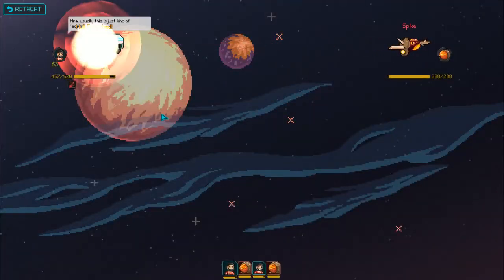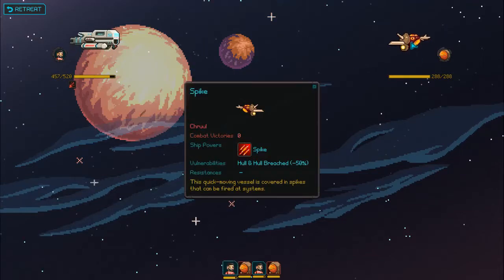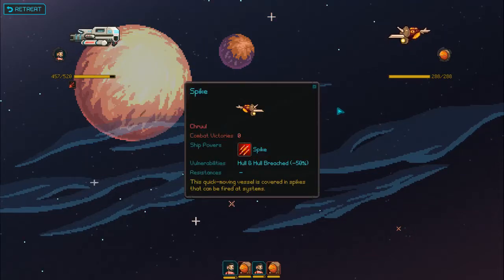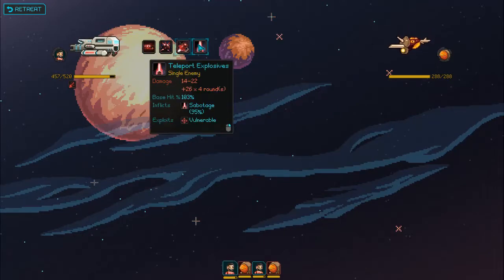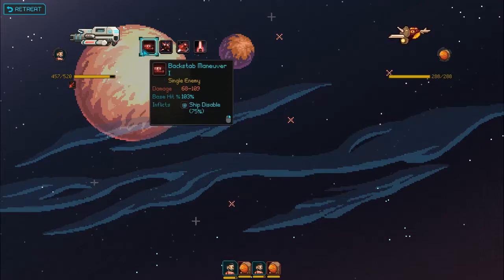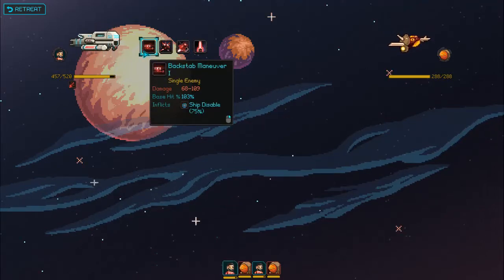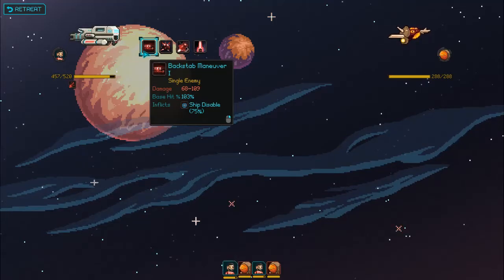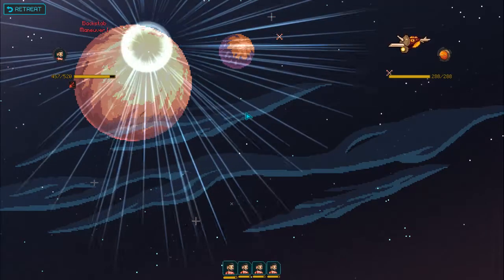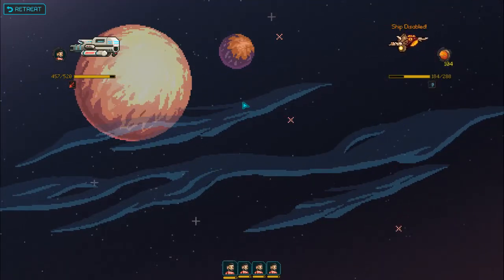Let's start this combat — let's turn him into goo. Let's see what his weakness is: hull and hull breached. I've got exploits vulnerable, sensors offline, backstab maneuver — inflicts ship disabled, does a lot of damage. Let's make the backstab maneuver. It's one of my favorite things. You just do the Picard maneuver, as it's called.